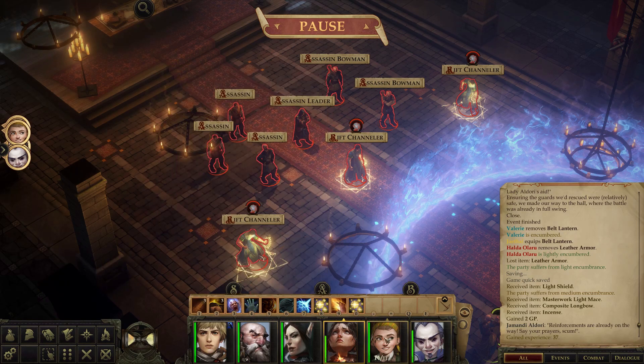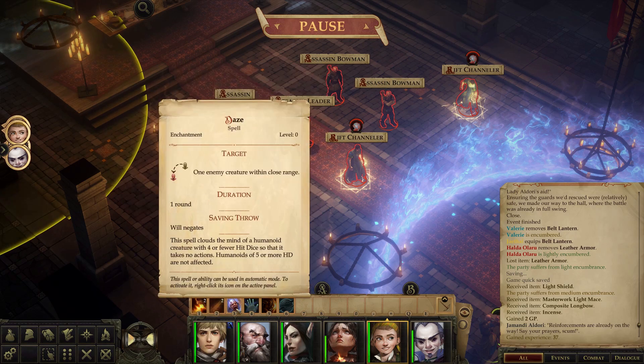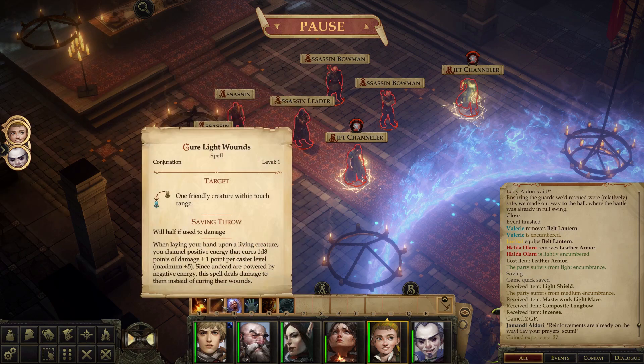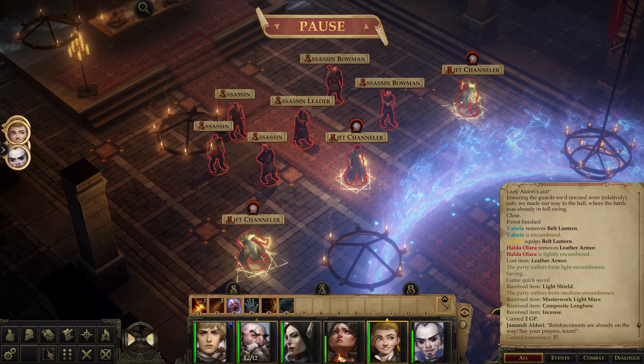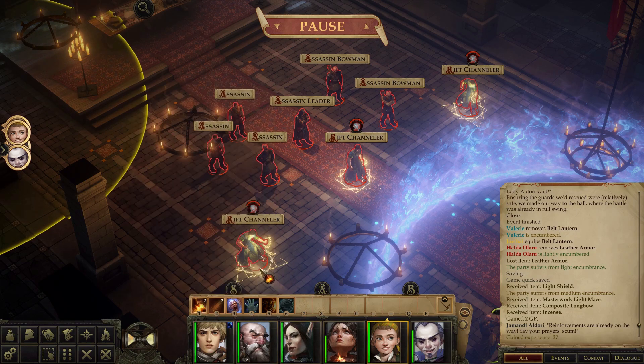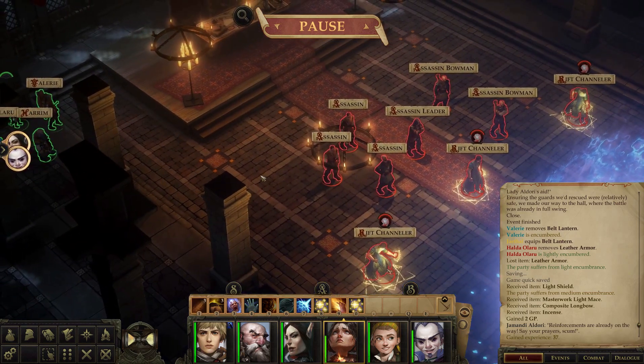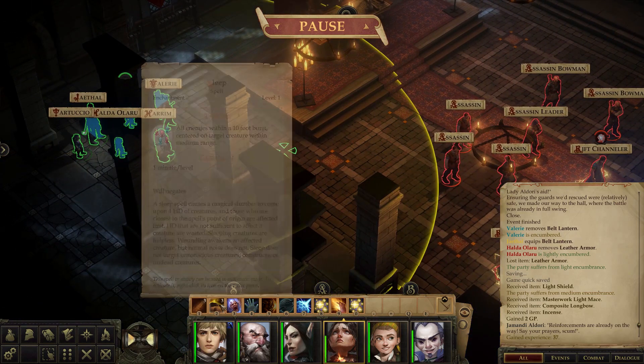Sleep could affect a lot of people at once, so we might want to do that. What about Lindsay? You have piercing scream - but it's only one creature. You would think it affects multiple creatures, but a daze is a creature effect, so it's like a combination of an attack and a daze. That is cool. Why don't we have you try that on the assassin leader?